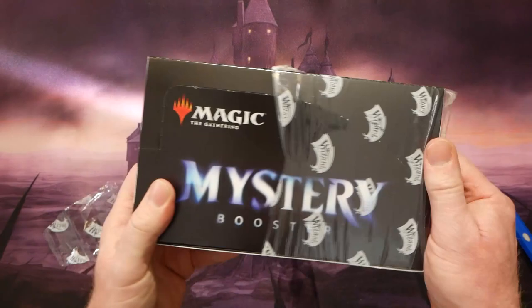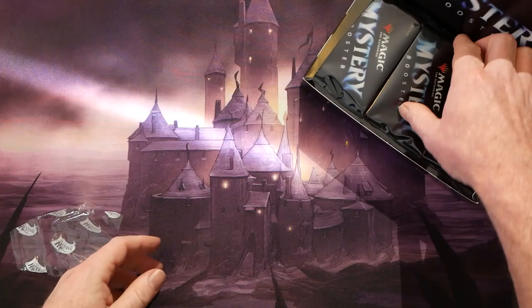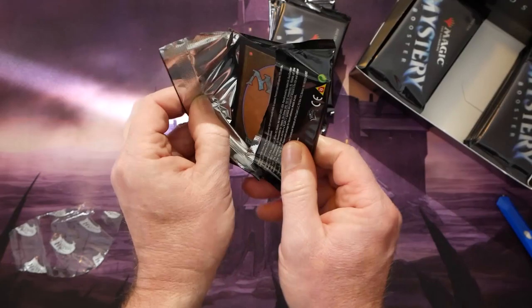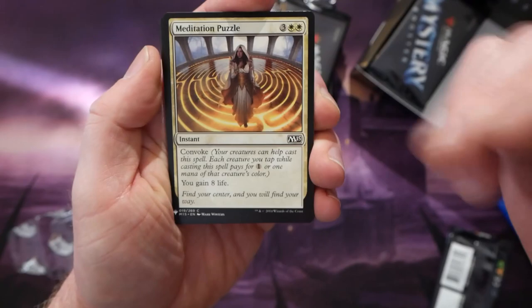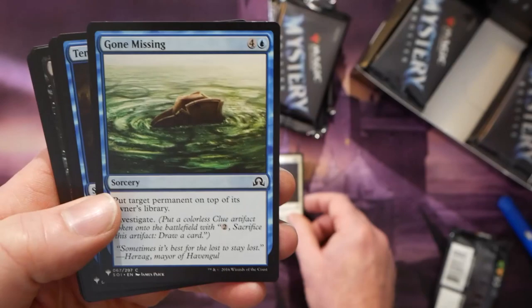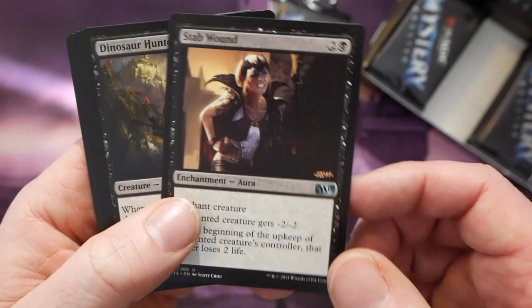I've been super excited for this set — it's a massive, massive reprint set. There are 15 cards in every one of these boosters, and you only get 24 boosters in a box, which is why the box looks quite a bit smaller than a normal booster box. Each card essentially has its own slot in the pack, and each slot draws from a pool of 121 cards, making for a possible 1,815 cards in the set. That is an absolutely astronomical number. Some of the big hits are things like Mana Crypt and Selvala, Heart of the Wild.